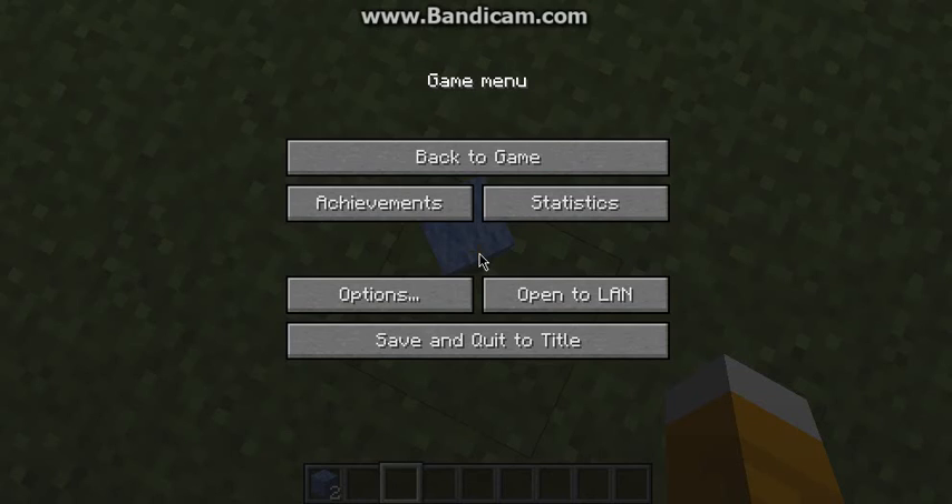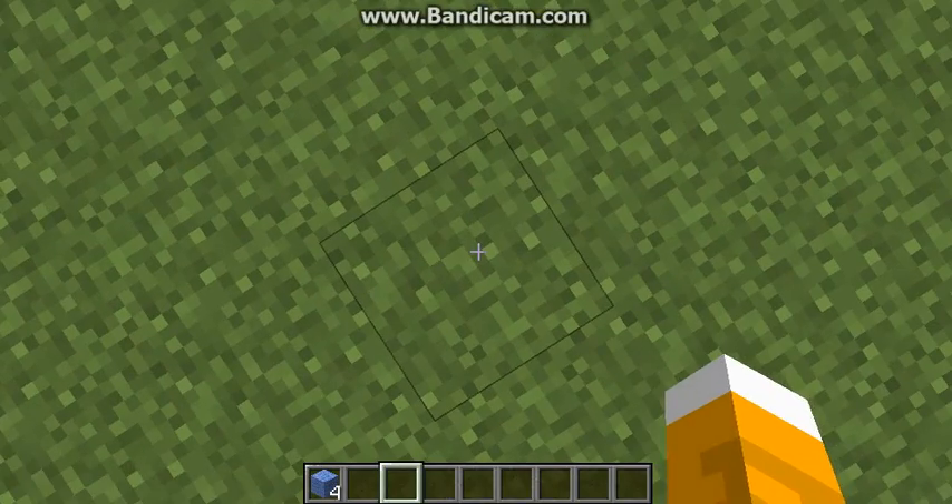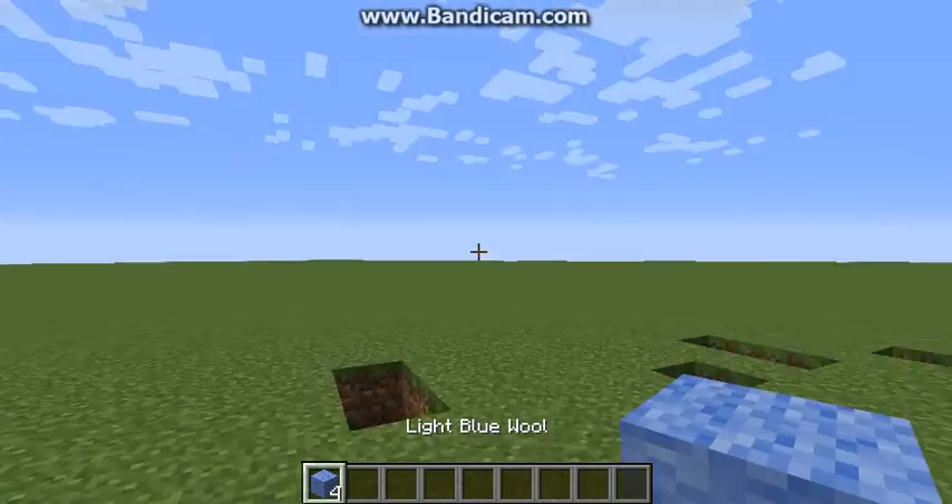Almost there. Okay, there we go. You can see right here — you got your third piece. And then save and click to title, then go to single player, then click on your world, and then you see you got another one.